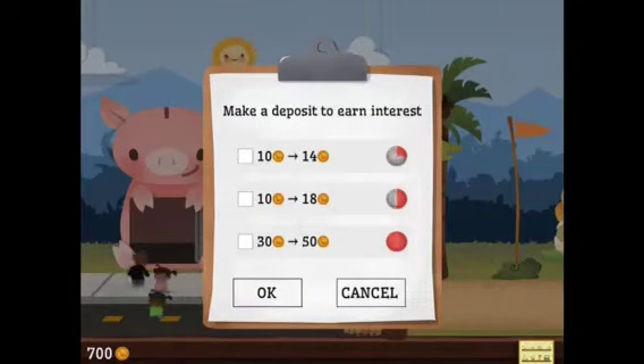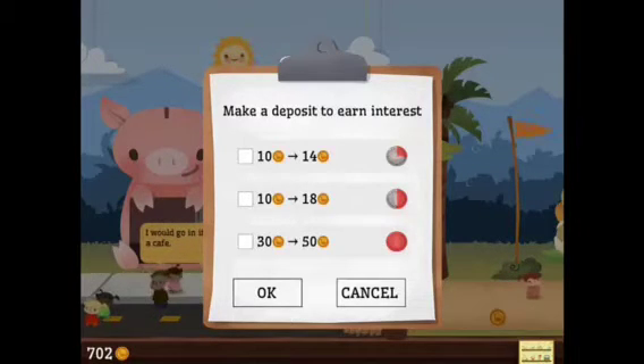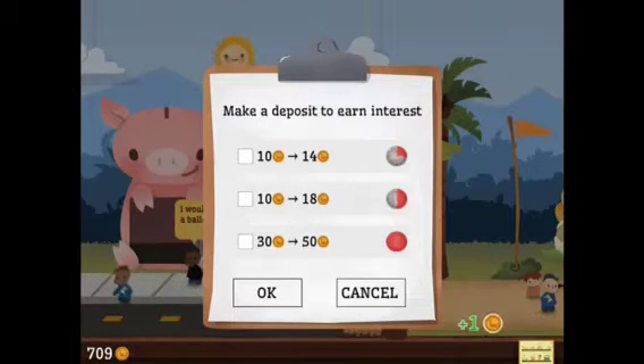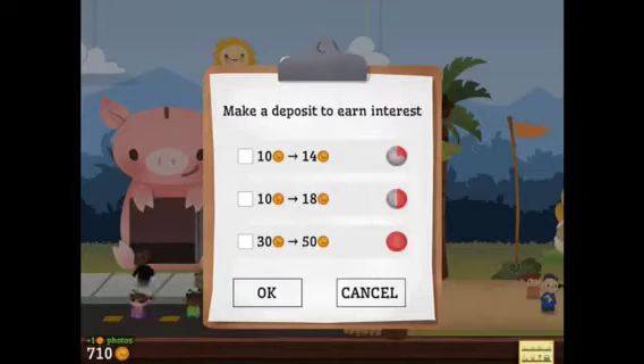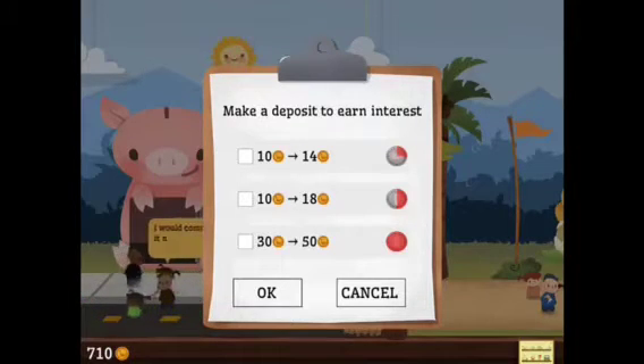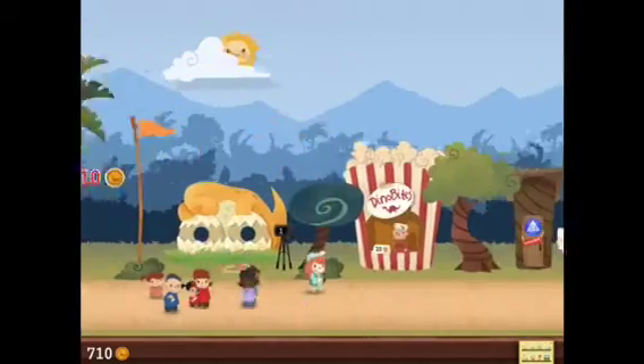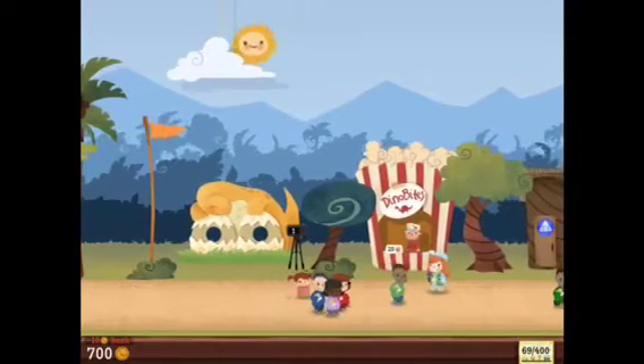Over here is your piggy bank. You insert money and it makes a deposit. So $10 becomes $14, $10 becomes $18, and $30 becomes $50. It does this based on the time period you leave it in. I'm not really sure on the exact time periods, but the longest one — $30 to $50 — is about 5 minutes. I'd recommend doing that because it earns you the greatest return.